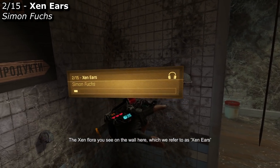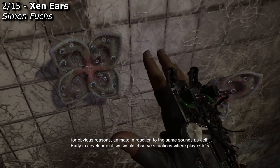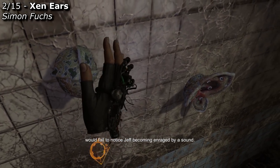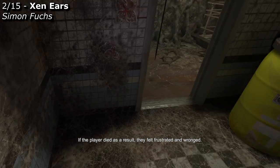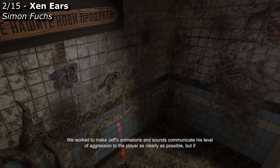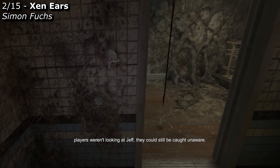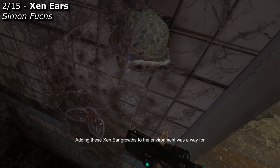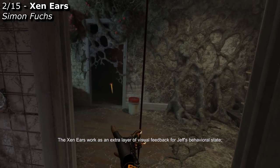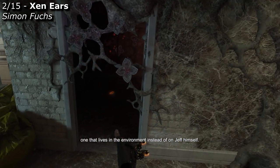The Zen flora you see on the wall here, which we refer to as Zen ears for obvious reasons, animate in reaction to the same sounds as Jeff. Early in development, we would observe situations where playtesters would fail to notice Jeff becoming enraged by sound. If the player died as a result, they felt frustrated and wronged. We worked to make Jeff's animations and sounds communicate his level of aggression as clearly as possible, but if players weren't looking at Jeff, they could still be caught unaware. Adding these Zen ear growths to the environment was a way to help players be more aware of Jeff's reactions to sound — an extra layer of visual feedback that lives in the environment instead of on Jeff himself.